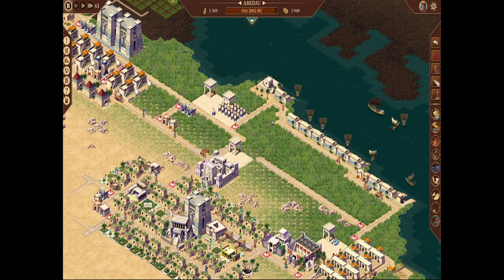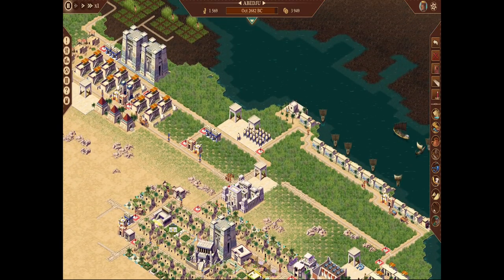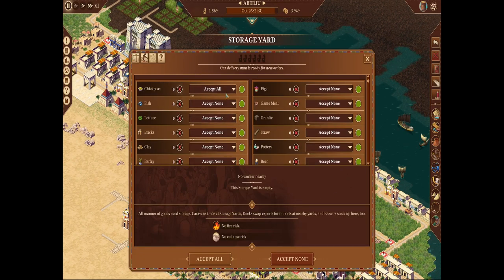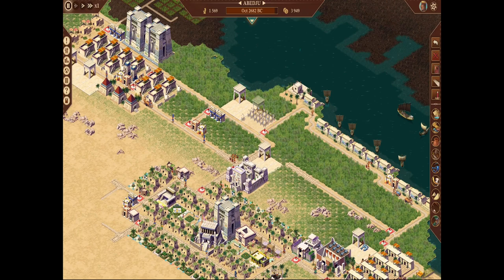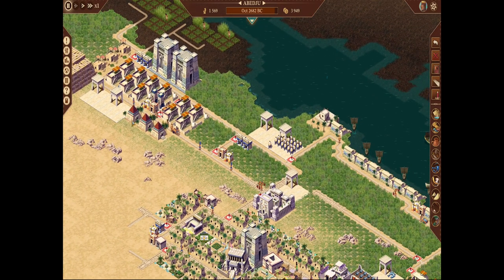Always leave some space and set up warehouses close to your dock so goods can be sold quickly. If you're splitting a resource — say you're both using beer and selling it — you can tell the storage yard to 'get half,' so the worker keeps it replenished. I normally recommend having a single storage yard per resource near your dock. For land trade routes, it doesn't matter where the storage is in your city — they'll go get it themselves. This only applies to docks.